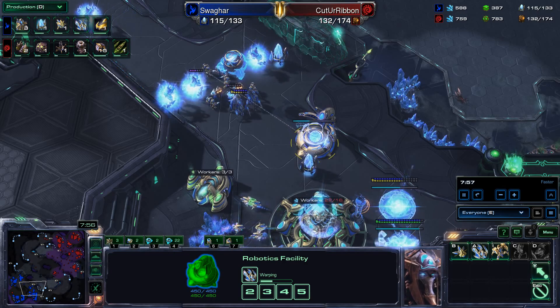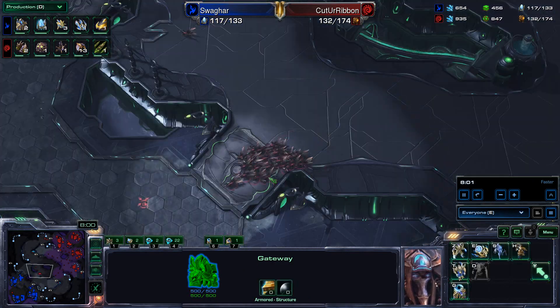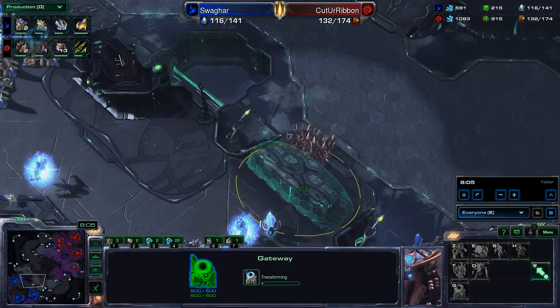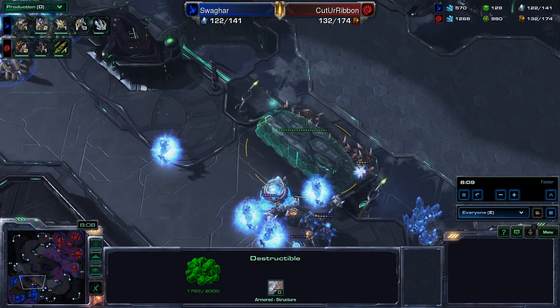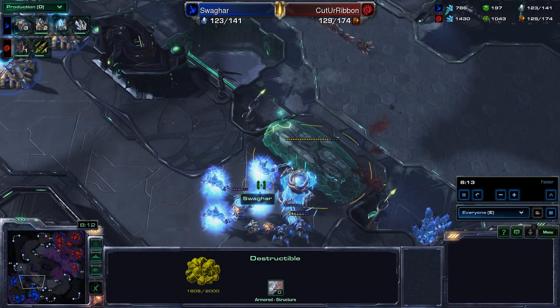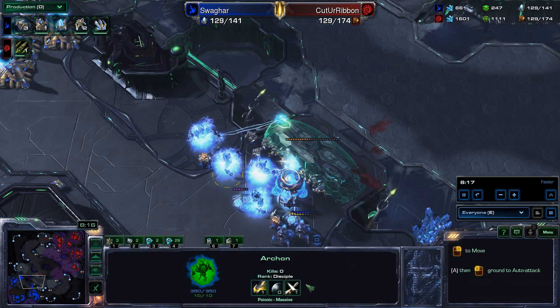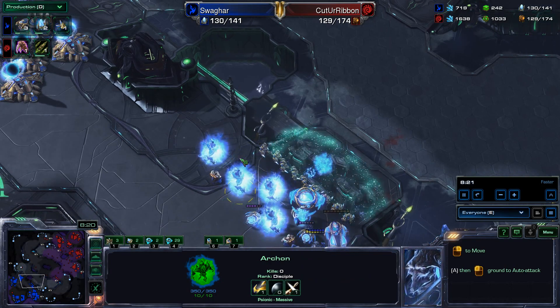I'm sure Swagharr has watched a lot of WhiteRa, as everybody loves that guy — he is super great. Small attack of Lings from Ribbon trying to see what's happening in Swagharr's base, knocking down some destructibles just outside the third. But Stalkers and Archons show up — Archons can shoot through the destructible to Lings on the other side! What is their range? Three? I guess that's just barely enough to make that happen.